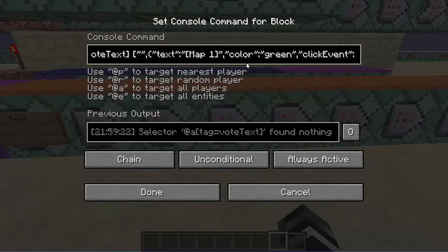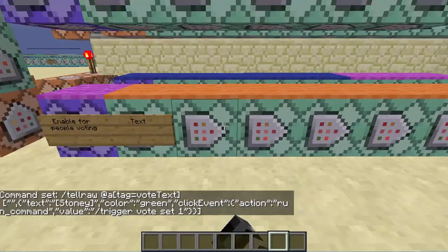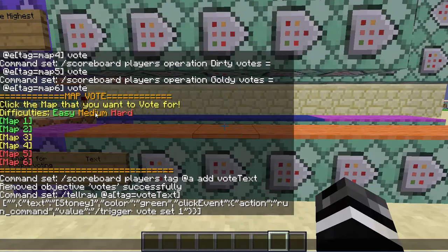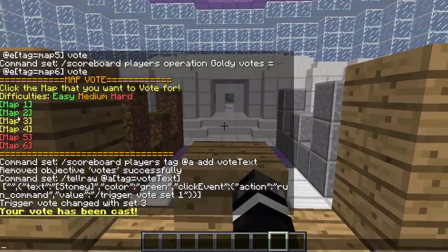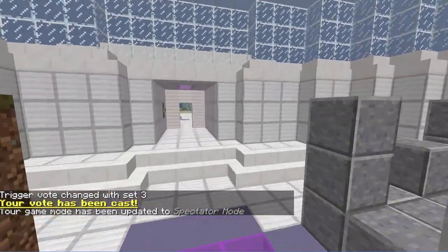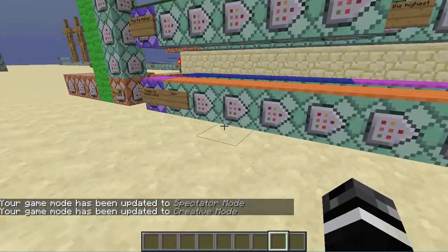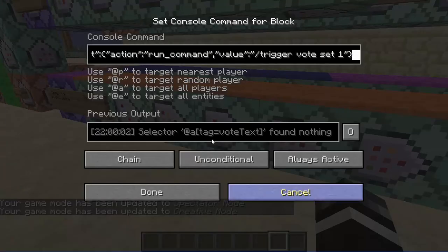In the text you can change this to the map name, for example Stony. You can change the color of the text if you want. I've given you some additional text you can get rid of — it says difficulties: light green is easy, medium, hard. I didn't color it correctly, but these are the different difficulties. If you want, you can change it so there's no difficulties selected by getting rid of this command block — the one that says medium, easy, hard — or you can just leave it and use the system.